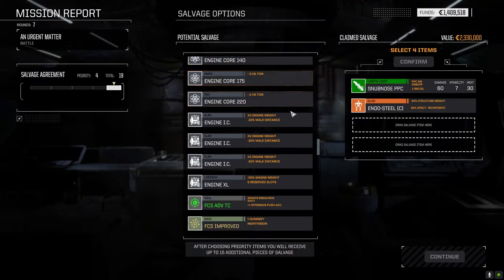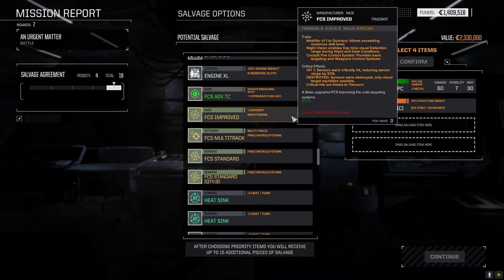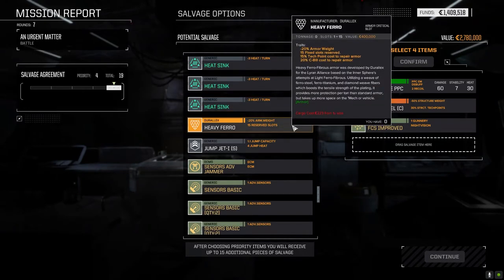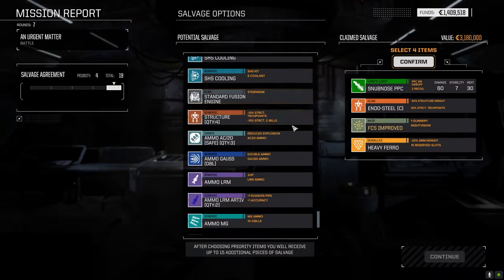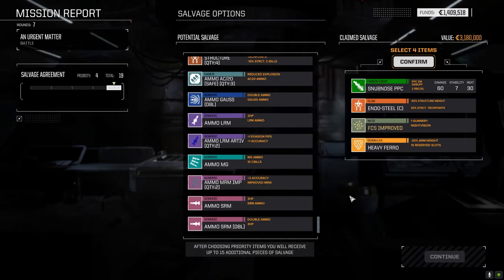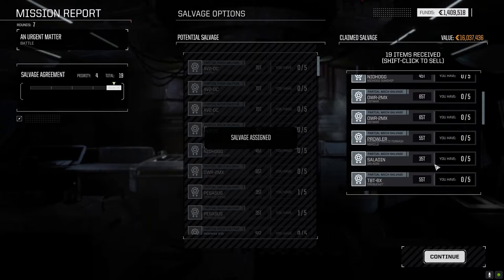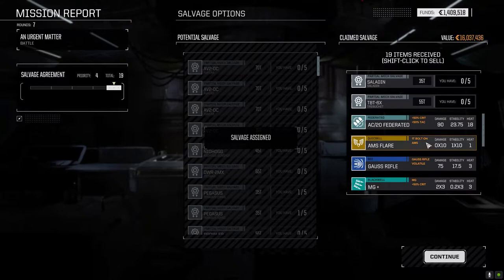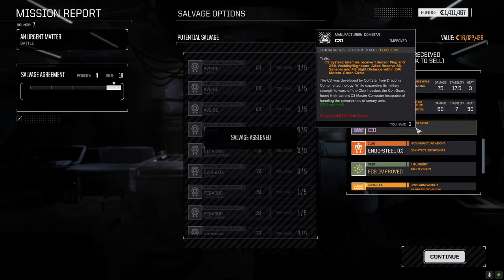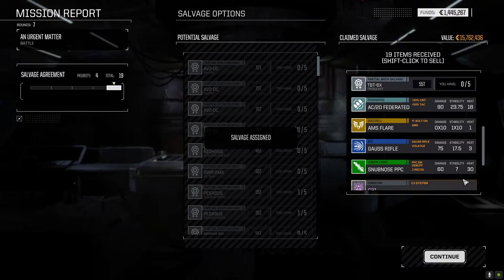I'm going to take the clan endosteel. Night vision really helps. I'm going to drop that in for now. Double Gauss ammo, MRM improved — I think we go with this. We've got two Hetzer parts, Nidhogg part, two Ostwar, Prowler, Saladin part, Trebuchet part — not bad. They got the AC-20, that's beautiful. AMS flares, Gauss rifle. We've got the C3i unit. The basic sensors can just go away, we got them already. Actually a really good roll off of that — the Gauss rifle, the AC-20, the C3i. Pretty nice.